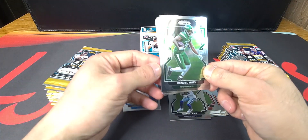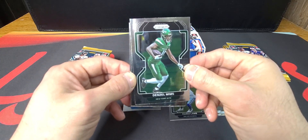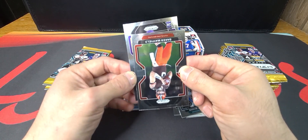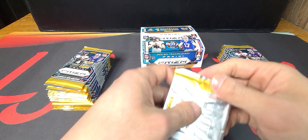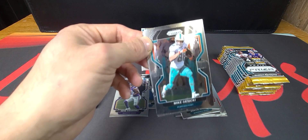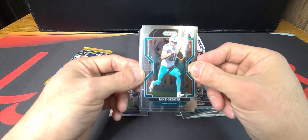Never did find any Prizm when I was out shopping around — ended up having to go through eBay. We got Denzel Mims, Marvin Jones Jr., Baker Mayfield, and the rookie card Kenny Nwangwu. Kenny seems to show up in all the packs we've ripped so far, whether it's Optic, Prizm, or Mosaic.